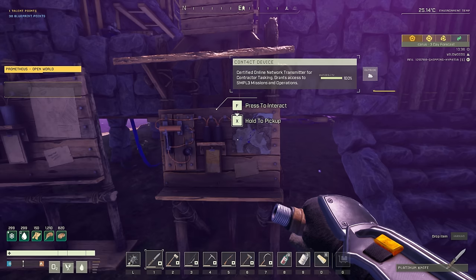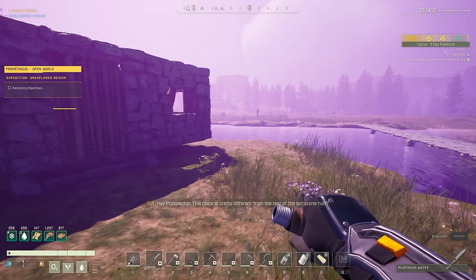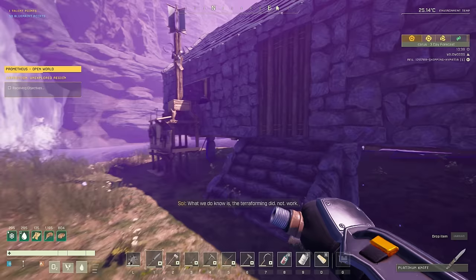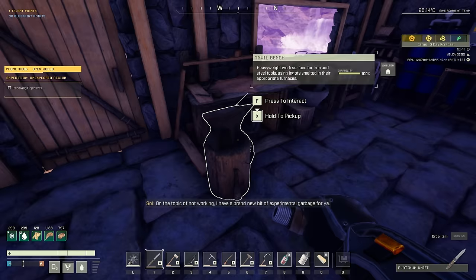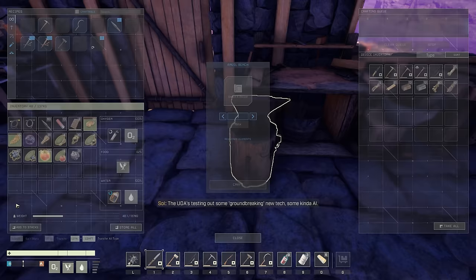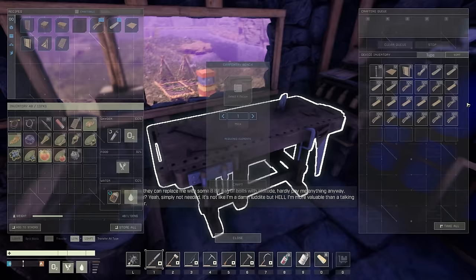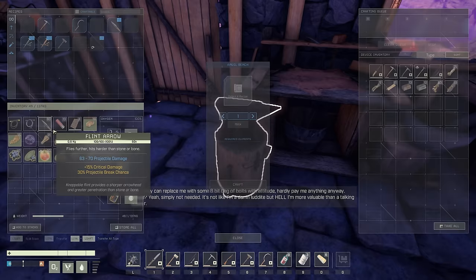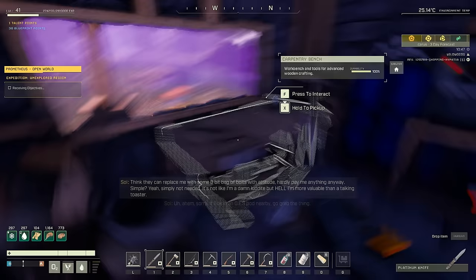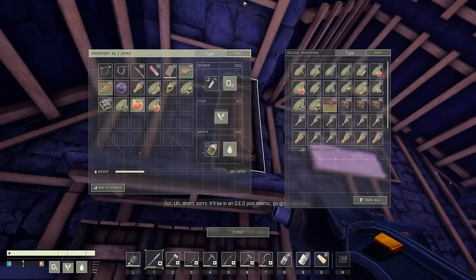Data on this section of Icarus is limited and mostly classified. What we do know is the terraforming did not work here. The UDA is testing out some groundbreaking new AI tech — some kind of AI that they think can replace the mission handler. It'll be in an OES pod nearby — go grab the thing.